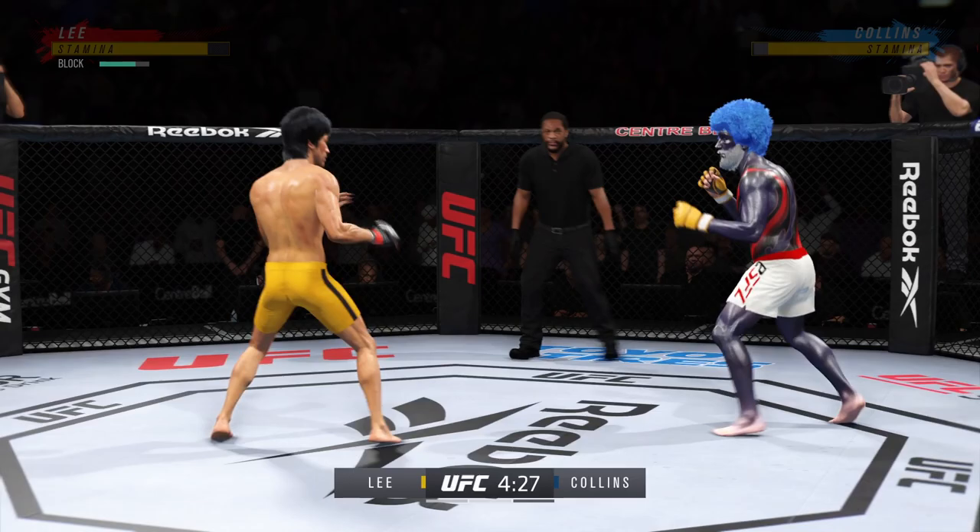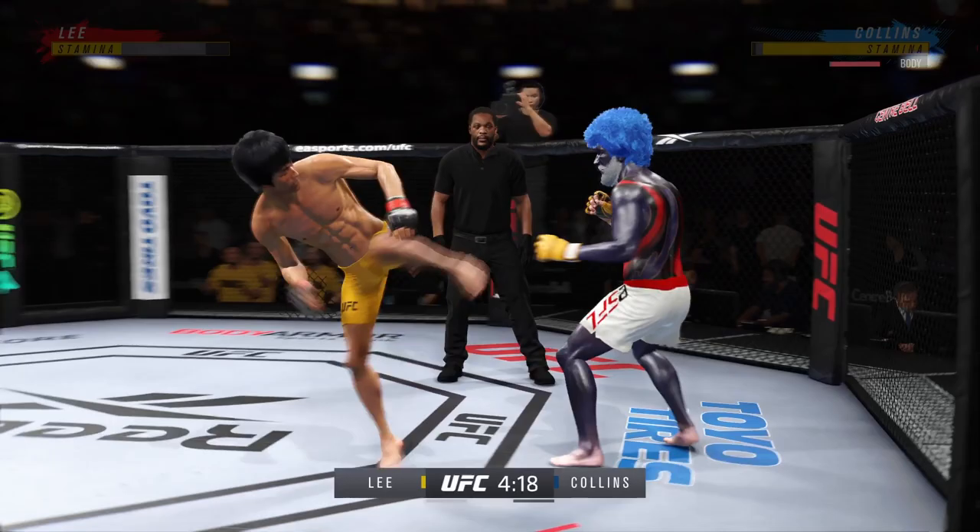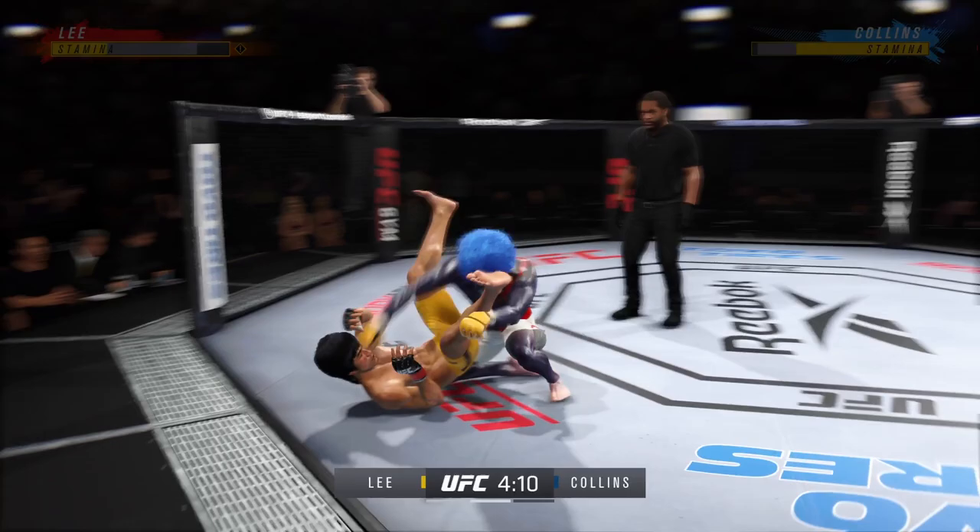Lee gets caught with that punch. There he goes attacking that lead leg to the outside — nasty kick there. Nasty leg. Huge right hand!